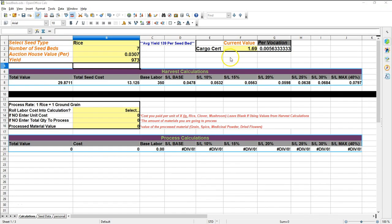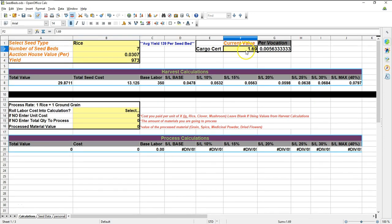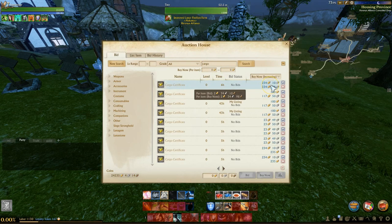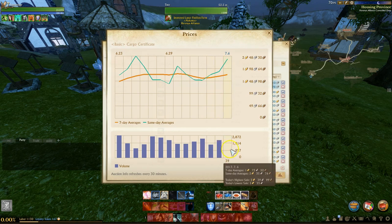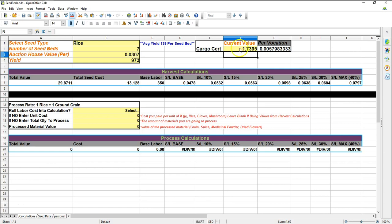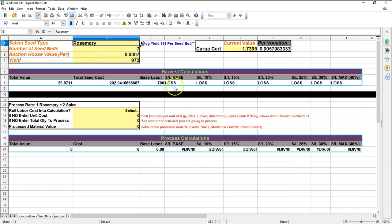There's one more yellow field: the cargo cert current value. This is how I decided to find the value of vocation. The cargo cert is one of the lowest vocation-cost and highest-used items, making it a solid baseline for vocation's value. You only need to change this value if you're using a seed that costs vocation — in my case I'm using rice which I bought from a general merchant, so the vocation calculations have no effect. However, if I were to switch to rosemary, the vocation cost comes into play.